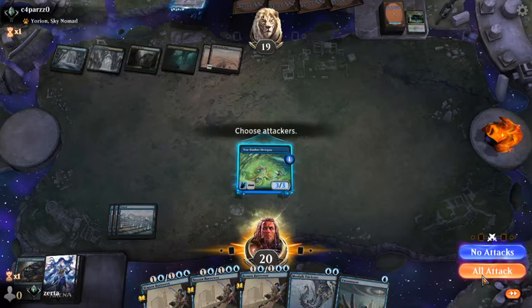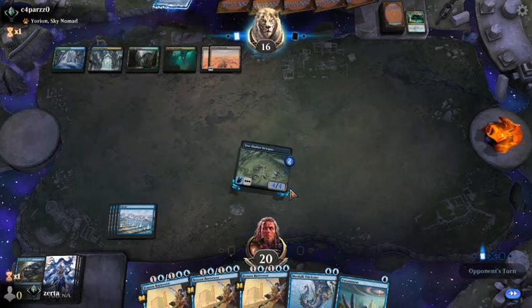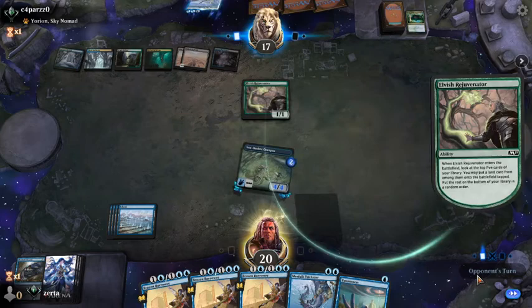Counterspell please — works-ish. Got a big threat. We're going to deploy another reasonably-sized threat. Rejuvenator — it's fine. And so it begins.